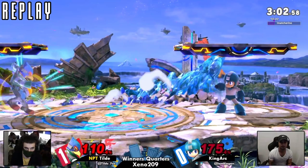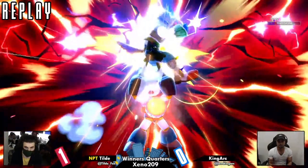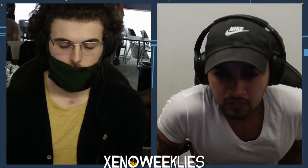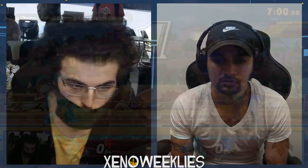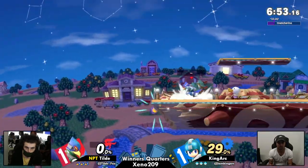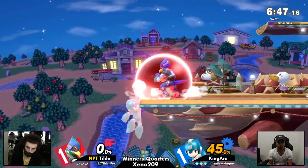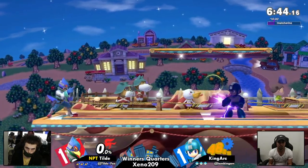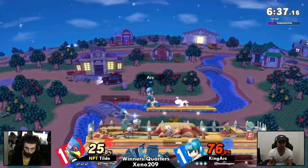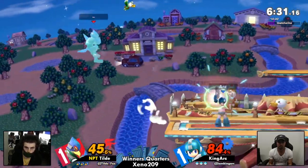Very nice game from King Arc — now it's one-one. This is a best of three. They're running it back to Smashville, the stage Tilde actually won on. King Arc got rid of Battlefield and Lilac, but this is still a strong second-stage pick. King Arc at 76 percent goes for an edge guard, down smash on that one — an interesting call, perhaps to read an option.